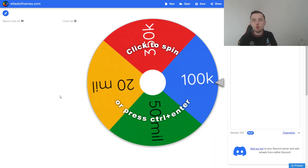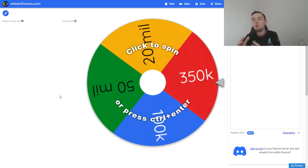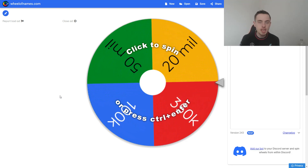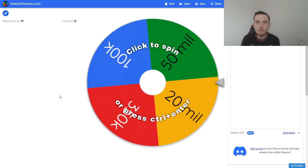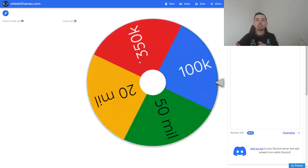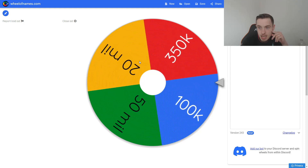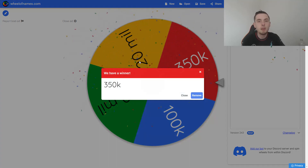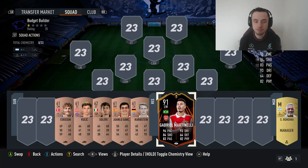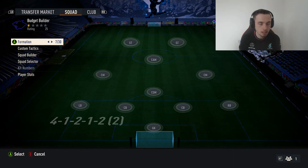So as you can see on your screens right now, we have got the budgets we're going to be using for the budget builder. We've got two absolute budgets of 100k and 350k. Then we've got two where we can just literally put in any player we want — 20 million or 50 million coins. We've either got to work with a proper budget or just splash the cash using loan cards. So we're going to be spending 350,000 coins on our Martinelli budget builder. We've got 350k to spend on our team, meaning we've got to do a little bit of budget building, but we can spend a bit of coinage. Let's get straight into it and give ourselves a formation.